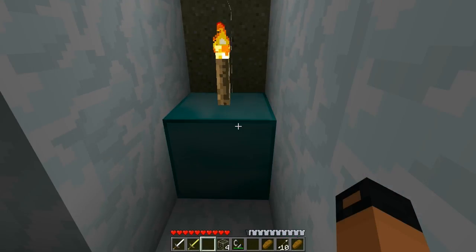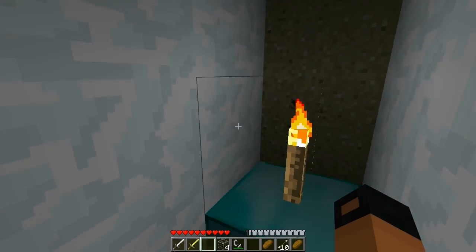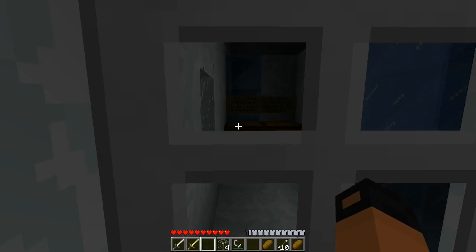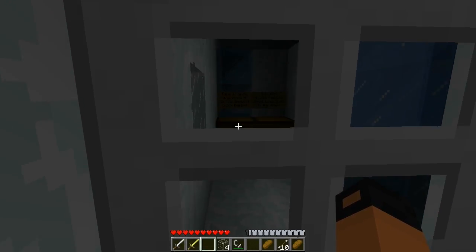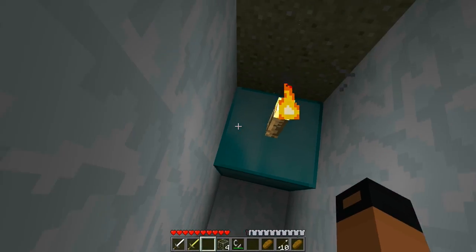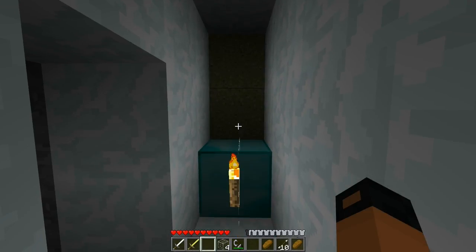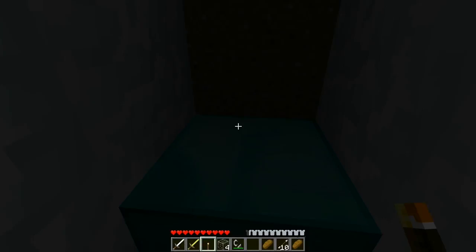On the diamond block — sit on the diamond block... the door? Well yeah, that's what I did. Place the torch on the diamond block — or was I supposed to do it like this? I think it's supposed to be like this.